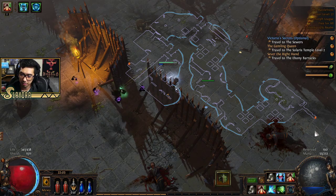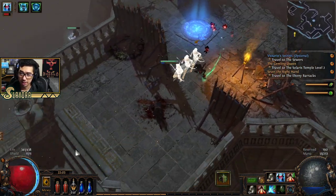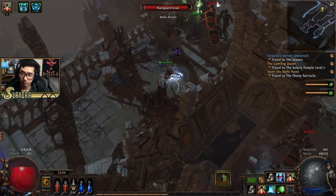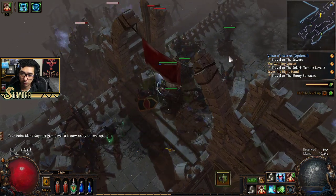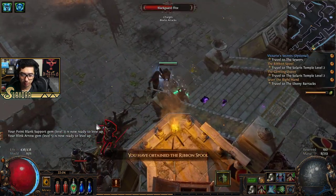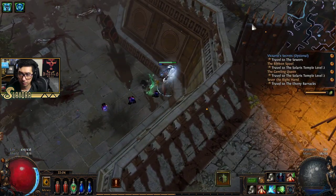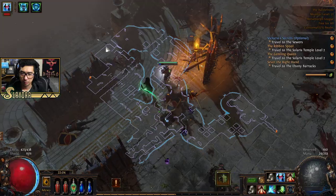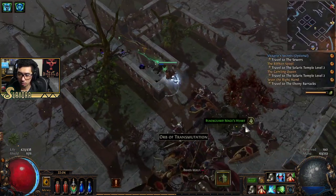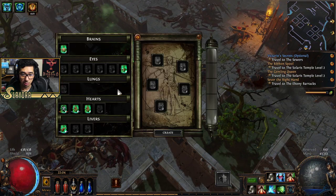Let me know in chat — how do you guys feel about picking up the organs? Do you feel like they should be automatically picked up? Not only is there no reason not to pick them up, it doesn't clog up your inventory. I feel like it's more of a quality of life choice that would be nice, because you have to select the parts you put in anyway. I love Blink Arrow so much — at least Leap Slam can kind of do the same thing.